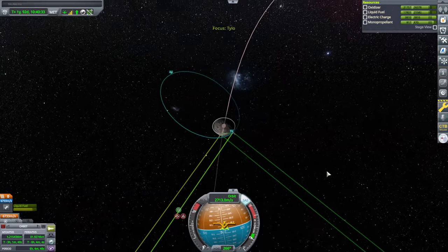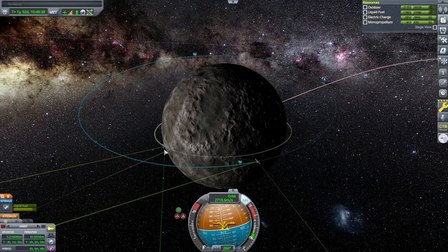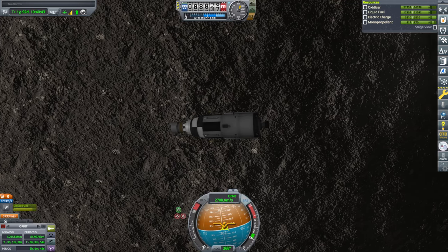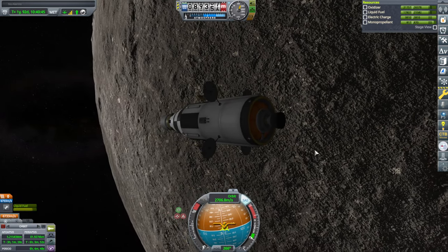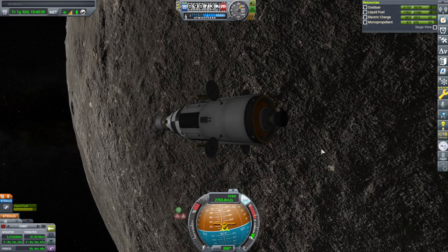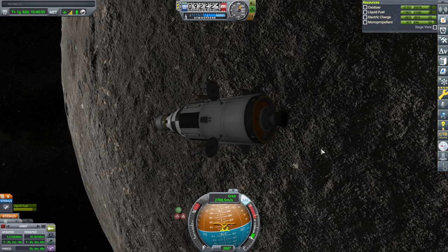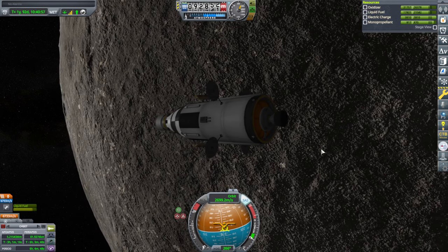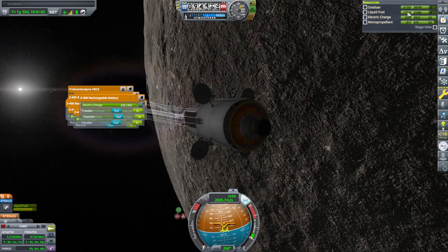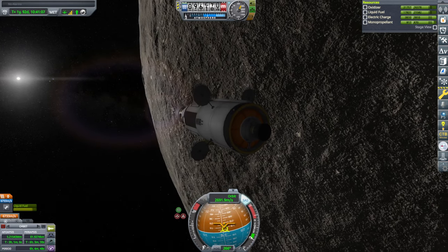We should have captured — yes, we have. Both of our missions have captured around Tylo. Next video I'm going to attempt to land on Tylo and we'll see how that goes, though I didn't put a whole lot of margin on the lander. I'm probably not going to put a Kerbal on it — but then again, we'll see about the Kerbal business. We have captured around Tylo, we've got lots of extra fuel, so we can supply Spaceship 2 with plenty.